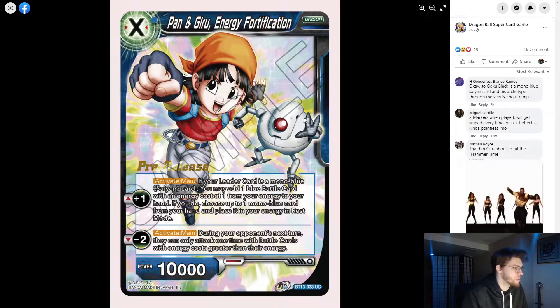First up is Pan and Giroud Energy Fortification — a one-drop unison with 10k power. It has a plus one: if your leader is mono blue Saiyan, you may add one blue battle card with any cost of one from your energy to your hand; if you do, choose one mono blue card from your hand and place it in your energy in rest mode. This is obviously geared towards the blue Gohan deck. The minus two during your opponent's next turn means they can only attack with one battle card with energy cost greater than their current energy — essentially a floodgate, like a worse version of the Fujita unison from yellow.